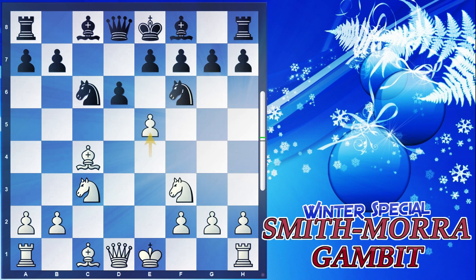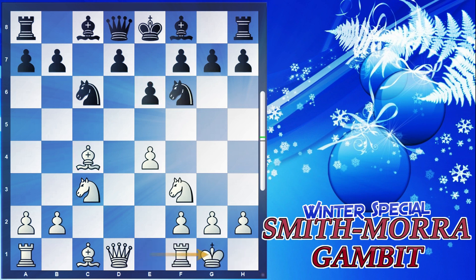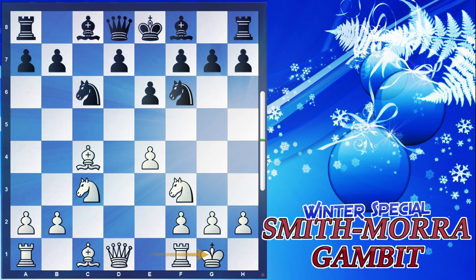Now, what happens if black goes with the move e6? This is a very common move because we recently played bishop to c4 attacking the f7 diagonal. The e6 move takes off the vision from this bishop so it can no longer see the f7 square. In this case, we castle first, black goes with d6, and we simply go queen to e2, bishop develops to e7, and rook to d1. This is the main theme of the Smith-Morra Gambit.